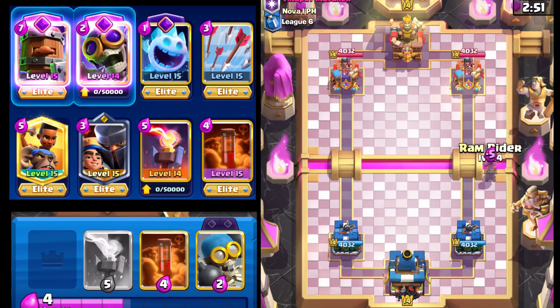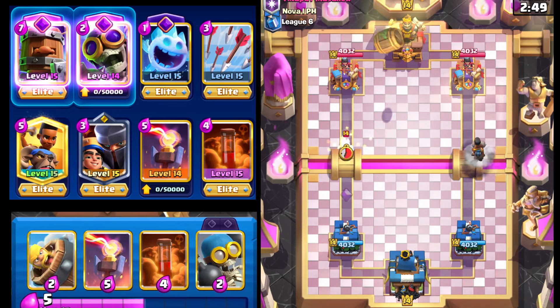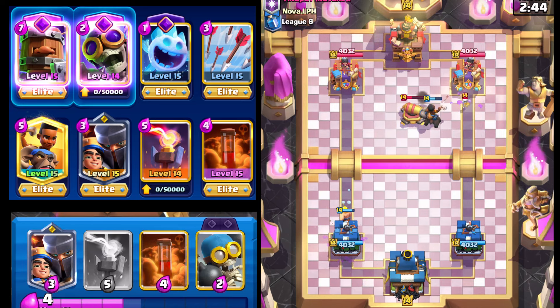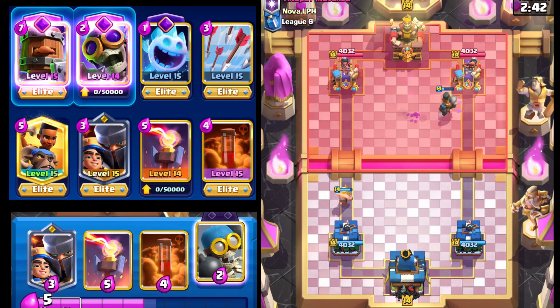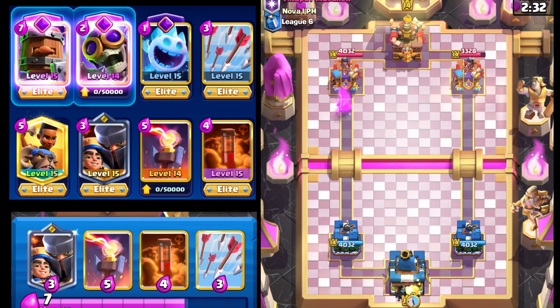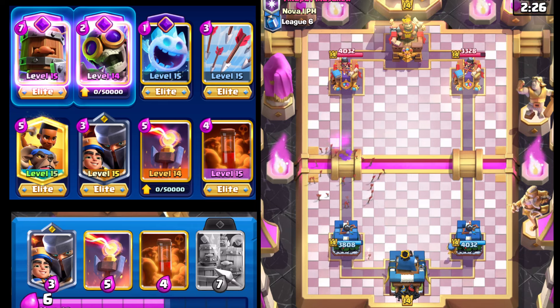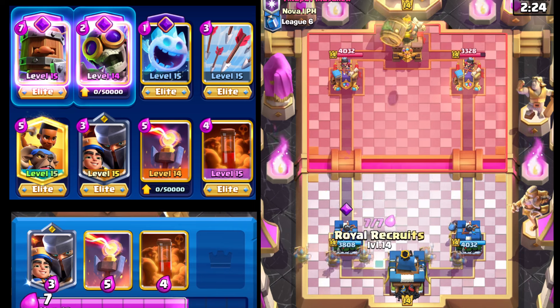Hopping into another match. Our opponent was ranked 485, so definitely going to be a good opponent. We're up in League 6 now, so we'll be playing with Level 14 cards. Going with Barbarian Barrel to clean everything up and preventing that Ice Spear from locking onto Ram Rider. With that buff, Ram Rider is absolutely insane — previously we definitely wouldn't have gotten that charge shot off. Going with Bomber to keep pressure on that side.